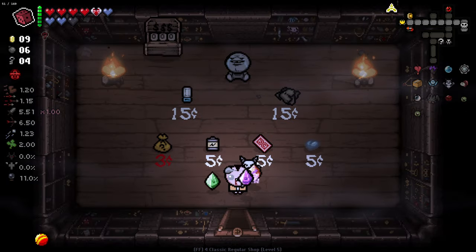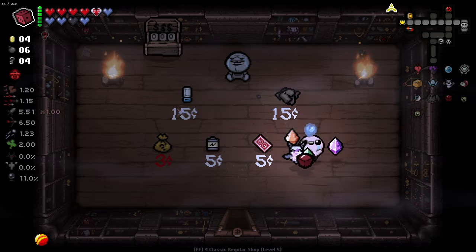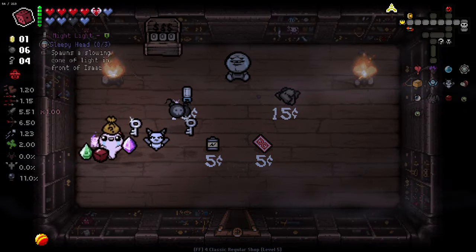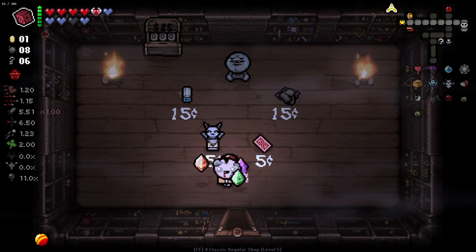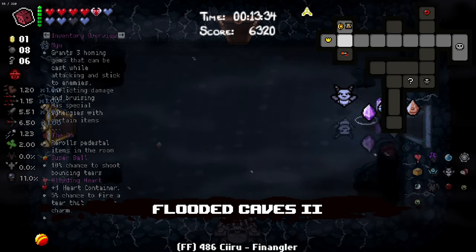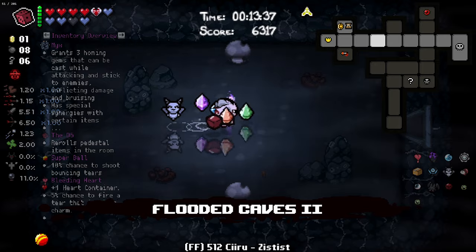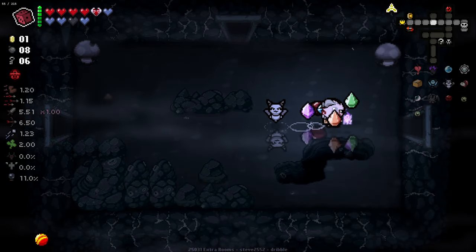Let's quickly check in here. Nothing good. I'll buy the Soul Heart. And I can't quite afford that heart, I'll buy the Sack actually - why not? We're getting some really good stuff from the Sacks. I'll go do this Miniboss as well, because why not? I'm going to go to my secret room, do the Miniboss, and see what item I get.